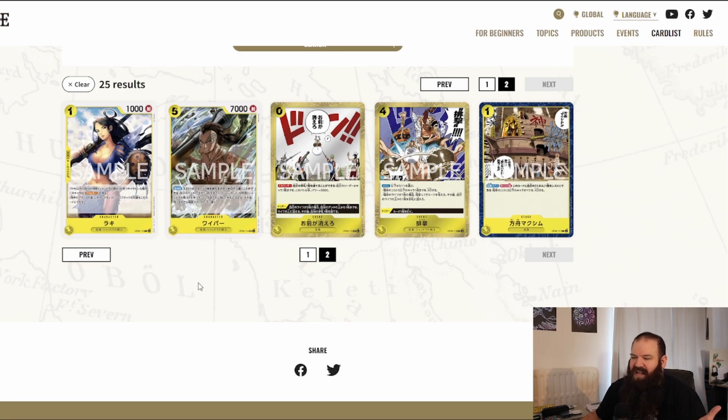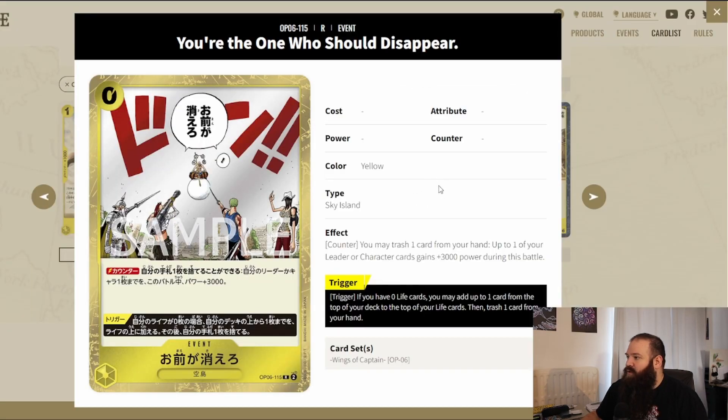For events, we have 'You're the One Who Should Disappear' — a counter: trash one card from your hand and up to one of your leader or characters gains plus 3k power during this battle. The trigger: if you have zero life cards, add up to one card from the top of your deck to the top of your life cards, then trash one card from your hand. Play this with Newgate and you basically double the leader effect. At zero cost as a counter, it's kind of reminiscent of Bad Manner Kick Course, but you need to trash a card, so choose carefully.